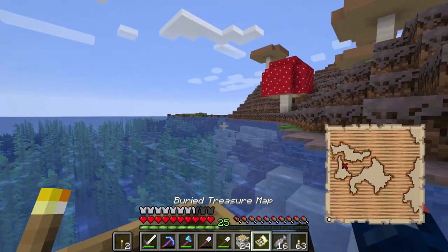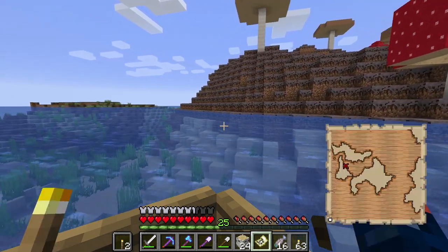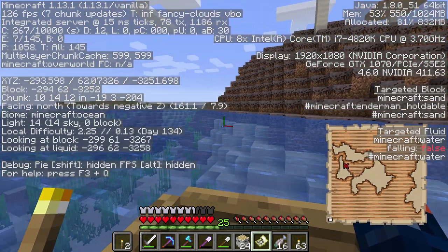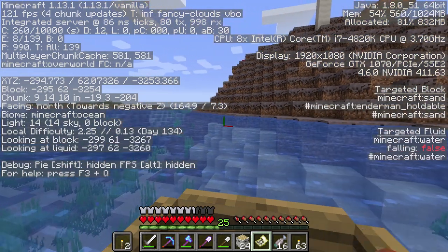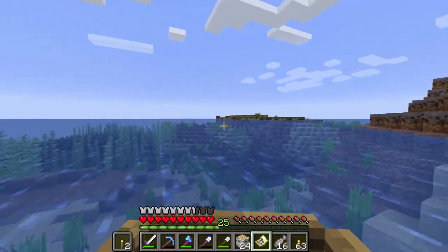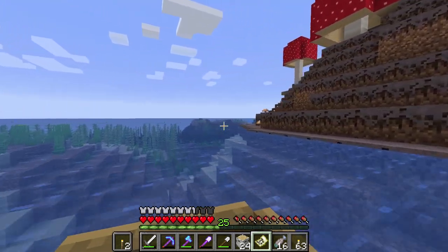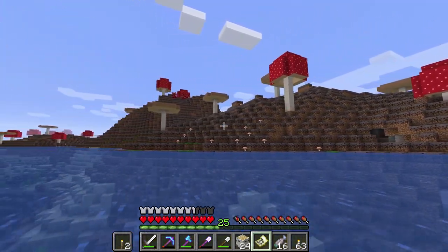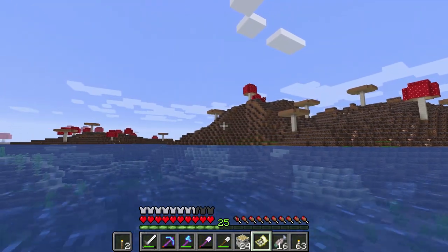Let's see what this buried treasure map has to offer. So people gave me some help — if we look at what direction we're facing: west, north. The top is north on this map. So we are south of the location, meaning we need to head this direction anyway. I'm super excited that we found this biome. It's a rather large one too, with several mooshrooms on it.